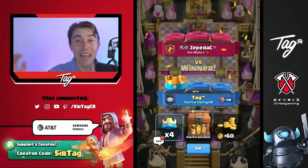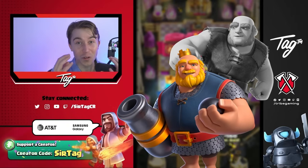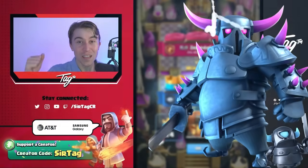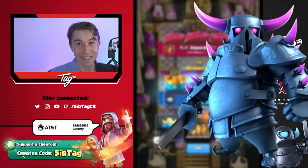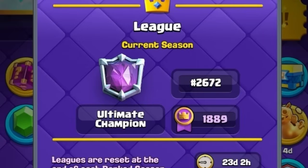Most Giant decks have gigantic trouble against Royal Giant decks — you usually don't have a building or enough damage to kill the Royal Giant. But with the surprise Pekka, you have enough power to slice it down in seconds. After going on a rampage against Royal Giant, we've rushed up to 2,600 in the world.